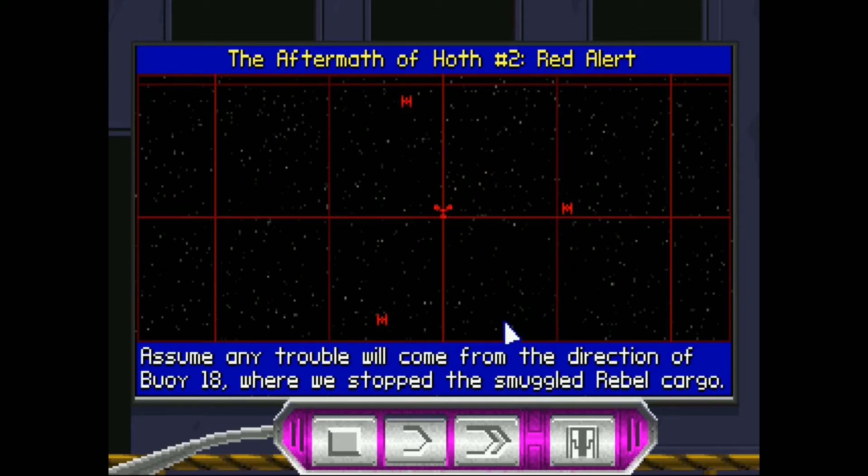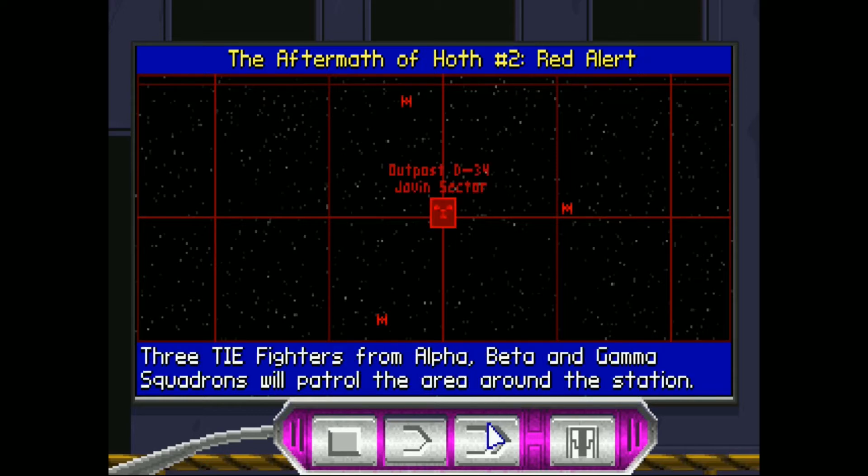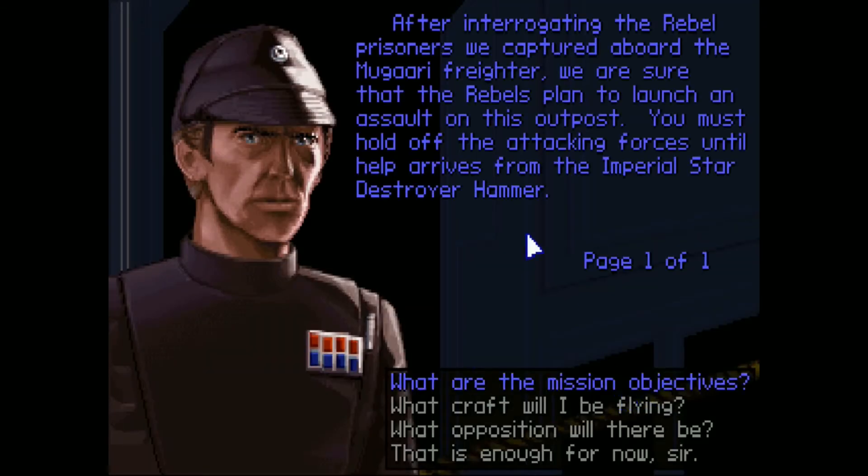Assume any trouble will come from the direction of buoy 18, where we stopped the smuggled rebel cargo. Our forces must survive until the Imperial Star Destroyer Hammer arrives to relieve us. So let's talk to our flight officer. After interrogating the rebel prisoners we captured aboard the Mugari Freighter, we are sure that the rebels plan to launch an assault on this outpost. You must hold off the attacking forces until help arrives from the Imperial Star Destroyer Hammer.